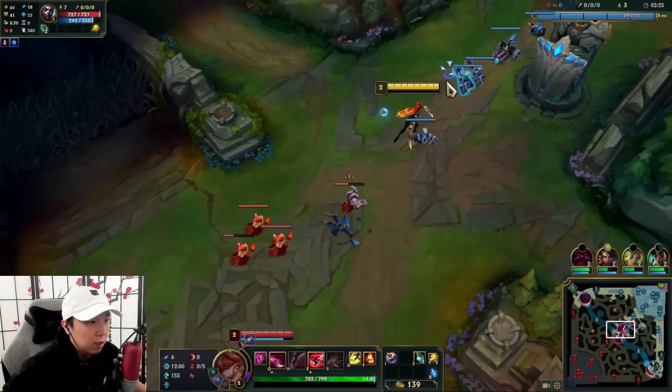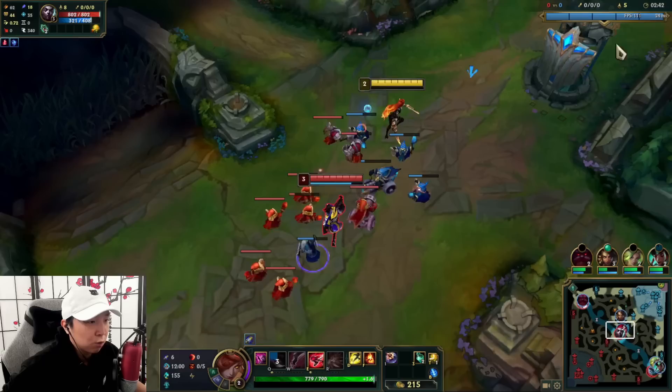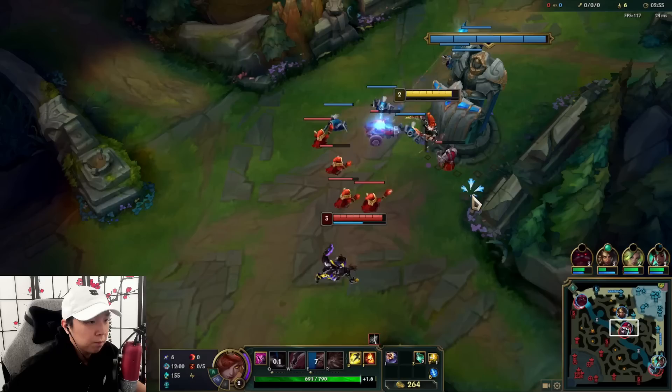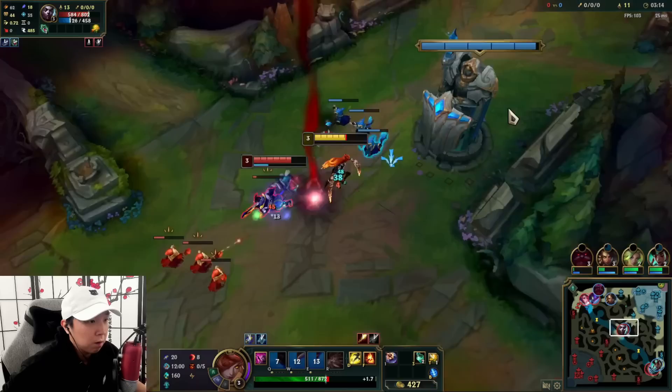We're mainly just looking for our First Strike procs — we can get pretty good procs off of our daggers. We can also just Q him a lot too. We can get pretty big First Strike procs once we hit level three. He was able to hit me first there sadly. First Strike's almost up, Kha'Zix is top side.